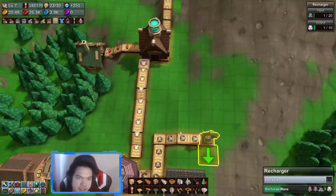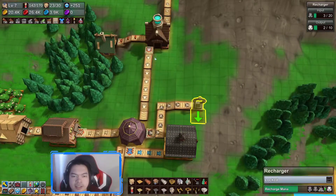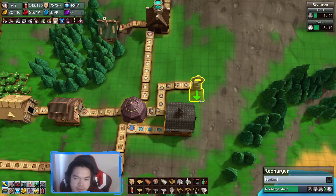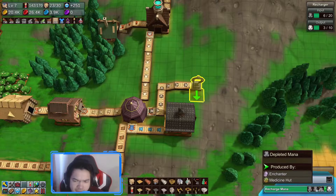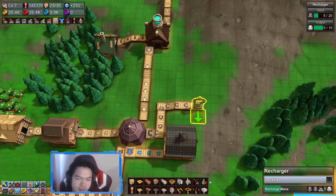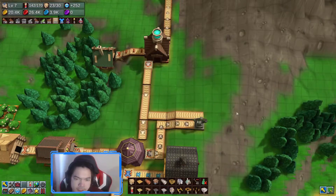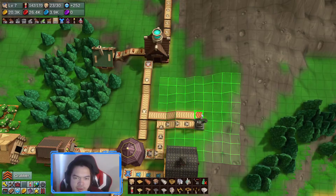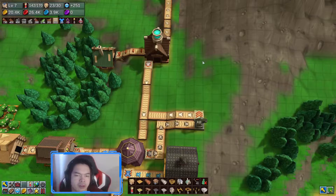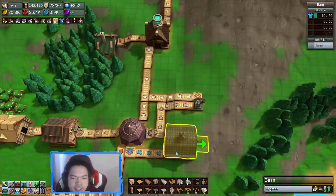This should eat the depleted mana and turn it into crystals. Technically speaking this whole setup we don't need anymore. It takes three depleted mana to make one crystal — it's definitely not efficient, but this is what it is. I'm just gonna put it back to rotation.